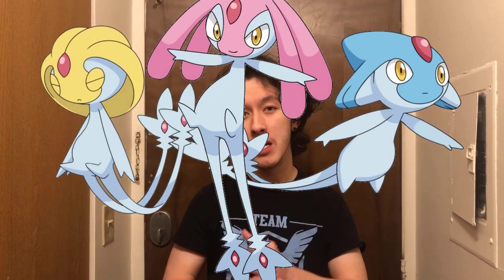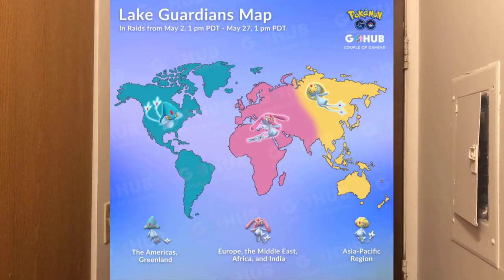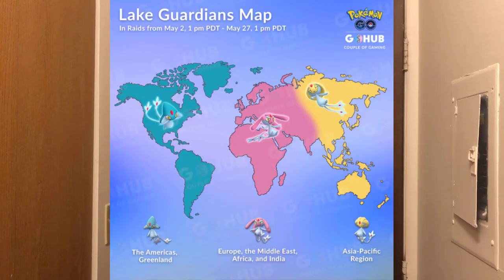Hey guys, this is Eric here, and welcome to a brand new Pokémon GO video. This is going to be kind of a tutorial — I'm going to be showing you guys how to get the Lake Trio in Pokémon GO. For the infographic here, the blue region is for Azelf, the pink region is for Mesprit, and the yellow region is for Uxie. Following this, you should be able to reach all the Pokémon for all the regions from your own house.